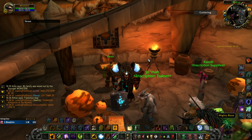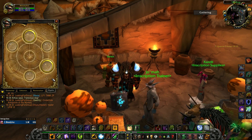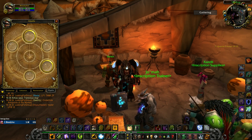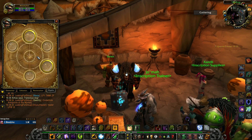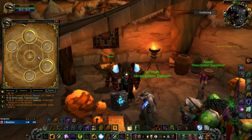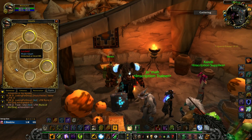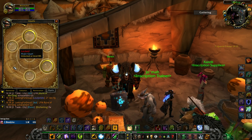Why do we need Inscription? The most important part of Inscription is to make Glyphs. You can open the Glyph tab when you press N on your keyboard by default. The first Glyph is added at level 15, both major and minor. At level 20 you get one more major Glyph. At level 50 you get the second minor Glyph. At level 70 you get the third minor Glyph. The last major Glyph is obtained at level 80.